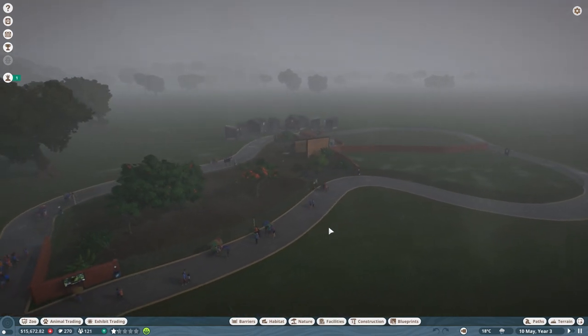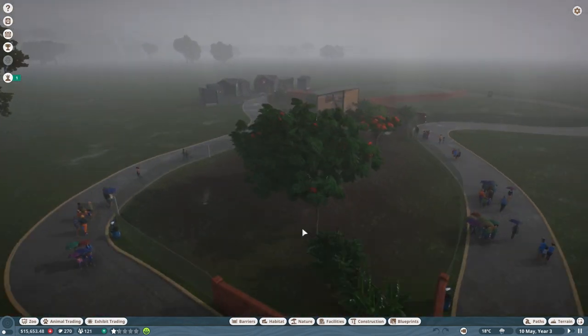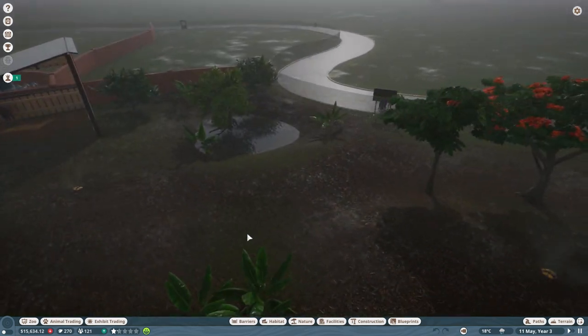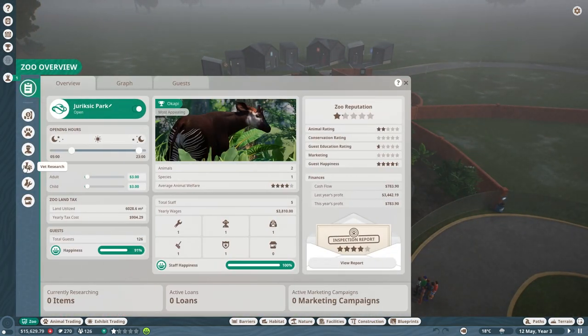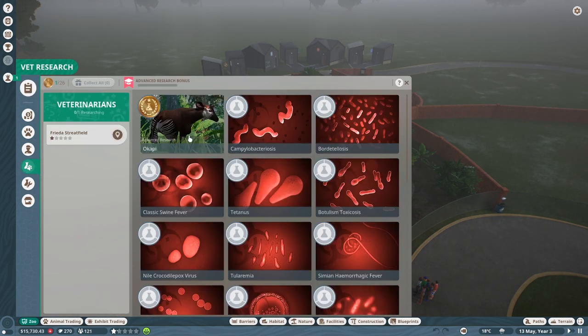What's up everybody, it's Rick. Welcome back to more Planet Zoo. Last episode, we got our first animals. We've got two adorable Okapi in here, and we've learned a bit about them. Let's see what we've learned about them and what we are currently learning.